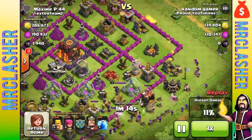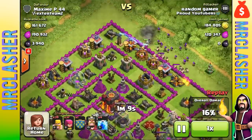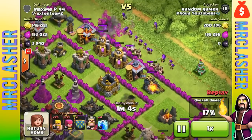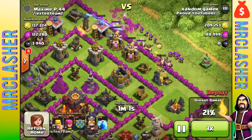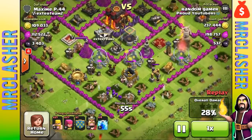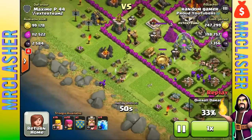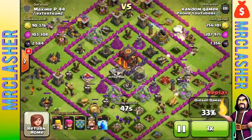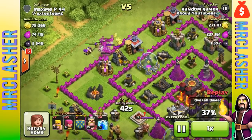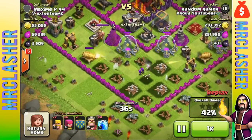The level five lightning spell does 420 damage and level six is max, so 1000 damage is like the lightning spell times two. It could definitely be balanced out. In the comment section below, tell me what you think about this meteor spell — 1000 total damage at level one, costs 1000 dark elixir, hits ground and air, takes one hour to create, and has area splash.